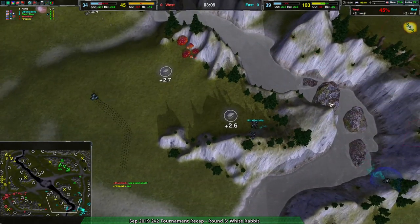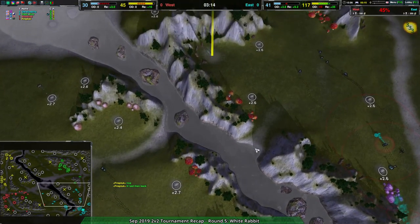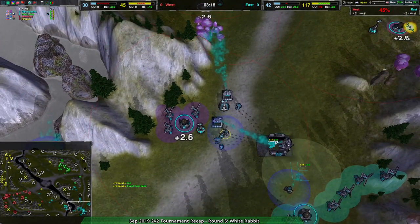This map is very reclaim-heavy. Huge rock, appropriately named — 300 metal each. Wow, that is a lot of metal. That is 30 seconds on the factory each.